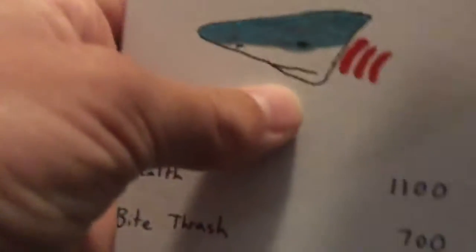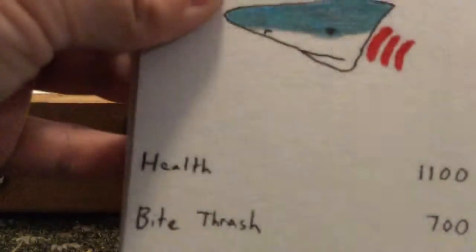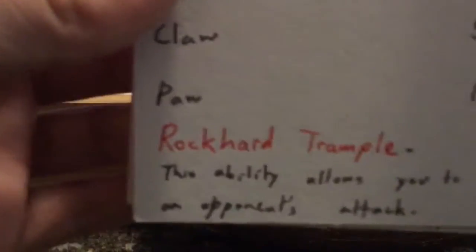Golden Eagle has Keen Eyesight. Great White Shark has Blood Thirst. Great Wolf has Pack Alert. Polar Bear is a legendary with Rock Hard Trample.